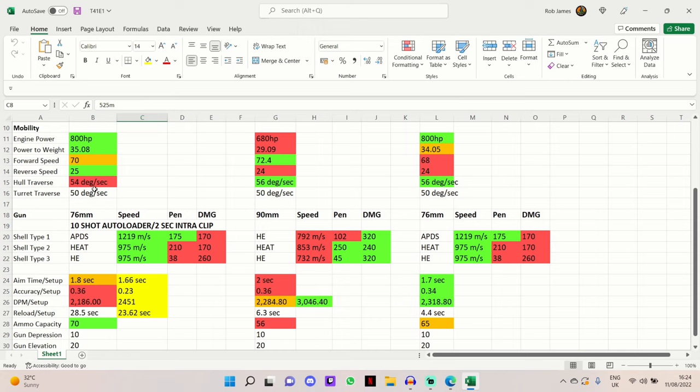The hull traverse at 54 degrees per second is highlighted in red - it's 2 degrees per second worse than the Brazilian Bulldog and the M41 Walker Bulldog - but you can improve that with the traction system mobility equipment if you wish. The turret traverse is 50 degrees per second, the same as the other two in this comparison, and those traverse speeds are very healthy.